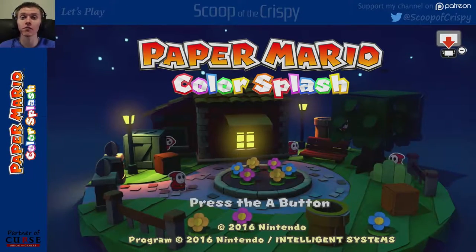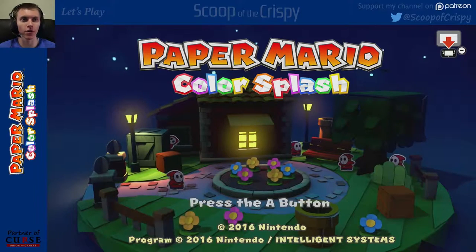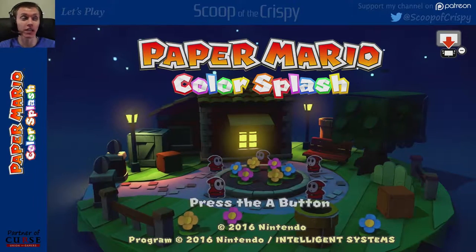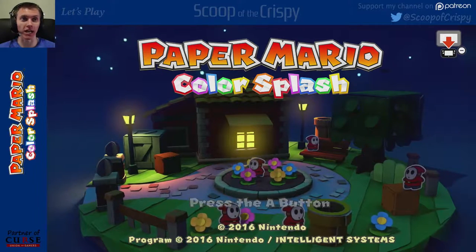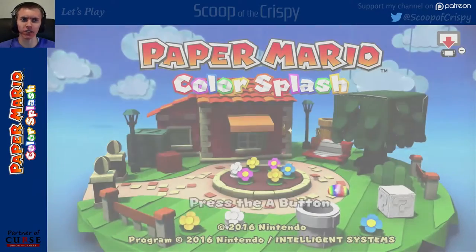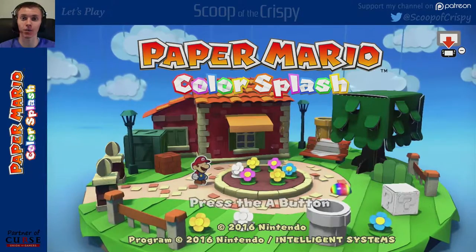Hey everyone, welcome to Scoop of the Crispy. I'm Mike and it's time to play some Paper Mario Color Splash. I've played Super Paper Mario, I've played the other ones, and Paper Mario Color Splash just came out. It's time to enjoy the joys of Paper Mario Color Splash. Sticker Star got a bad rep, and now they've kind of re-established it as Color Splash. Heard good things about it. Fingers crossed.